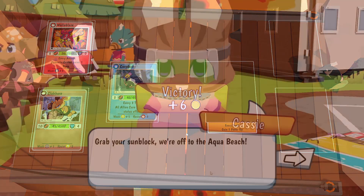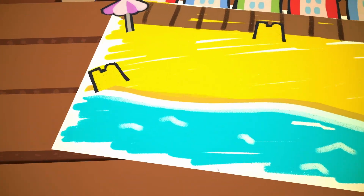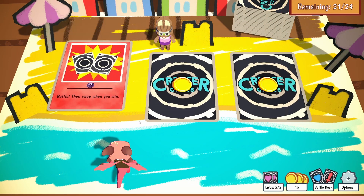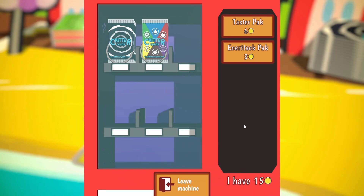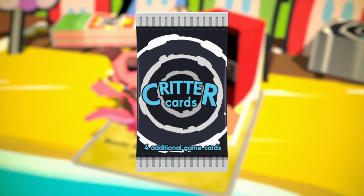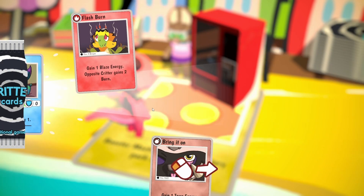You got a victory! Grab your sunblock, we're off to the aqua beach. How confident are you? I'm not sure you'll beat me. Booster machine — I love booster machines, give me cards! We gotta hope for shinies because those trade really good.